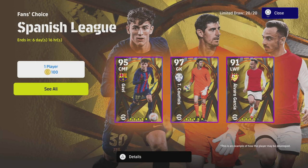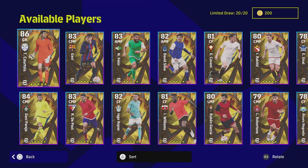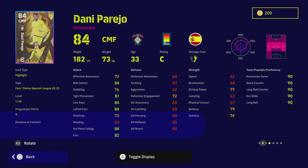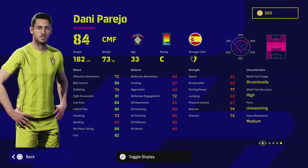Welcome back to the channel and welcome to another training guide and complete breakdown of one of the players in the fans choice. You can tell from the thumbnail that we are going to be focusing on Danny Parejo. This guy I kind of glanced over him — he has featured on a hidden gem series of mine, but I wanted to do a proper video on him because he's an extremely interesting card, especially now that you can get this version of him with 365 days on the contract.